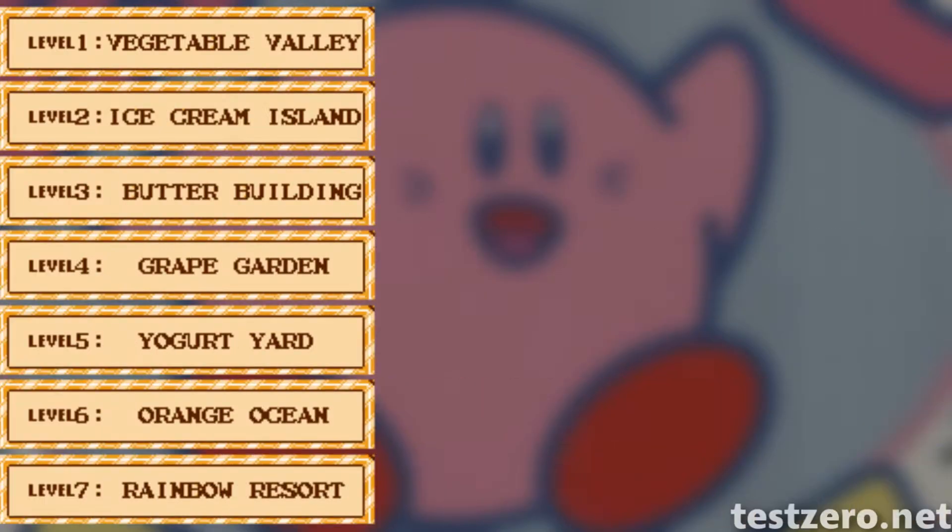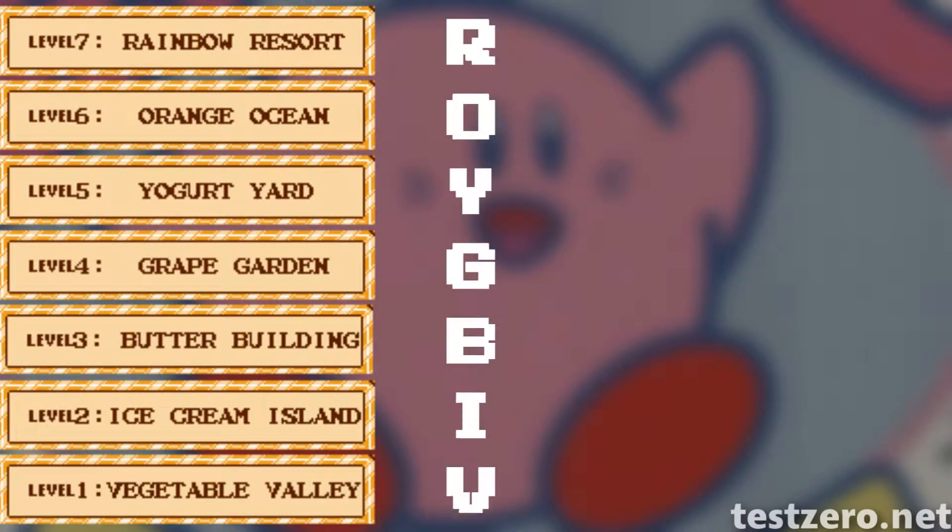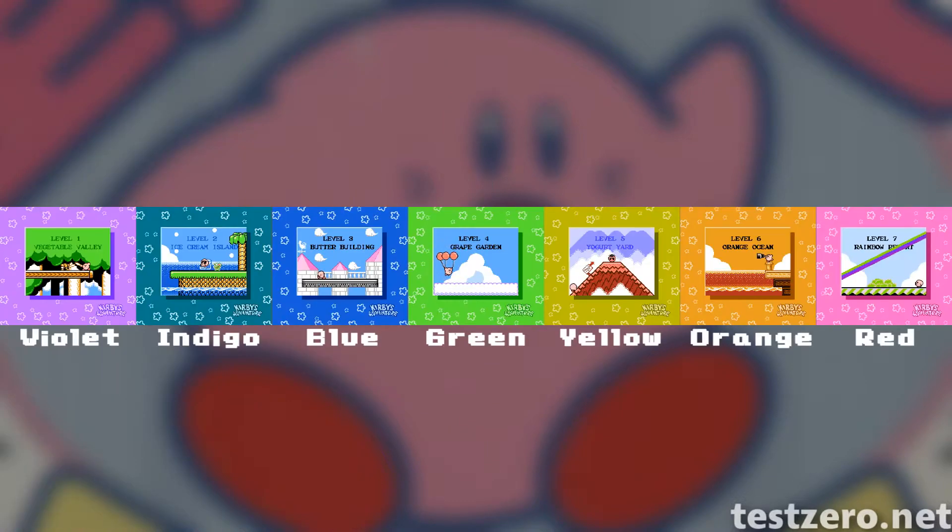If you take the first letters of each of the level names and reverse them, it spells ROYGBIV, which is a common mnemonic device for remembering the colors of the rainbow spectrum. The colors also match the borders of each level's opening cinematic.